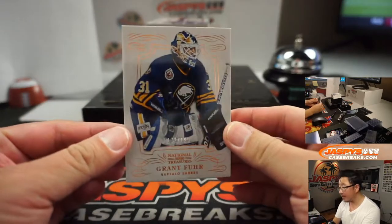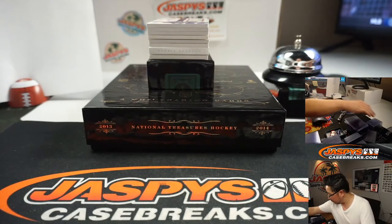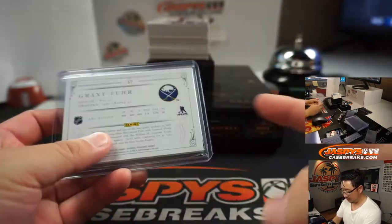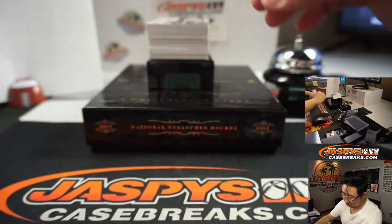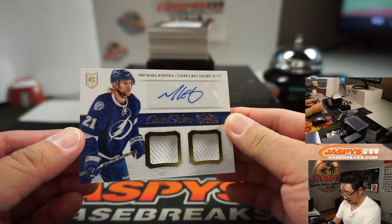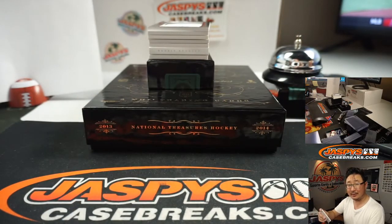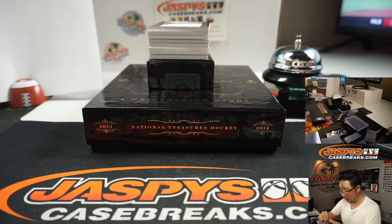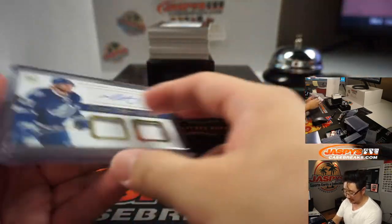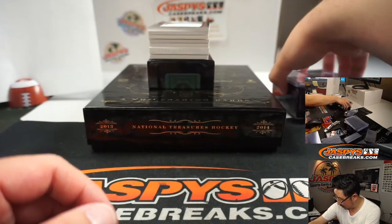Grant Fuhr, 172 out of 199 — John Stallone number two. We've got Michael Kostka, Tampa Bay Lightning, dual relic and auto. Is that numbered? Maybe not. Someone's going to have to let me know — I've got nothing on hockey. It's not numbered, so it's going to be randomized to one person in the break.